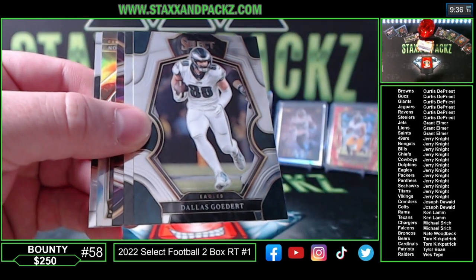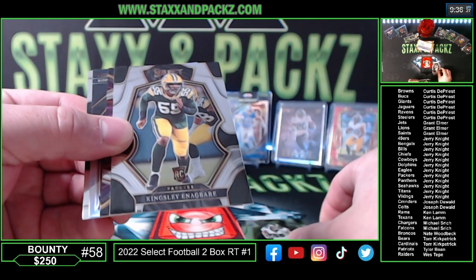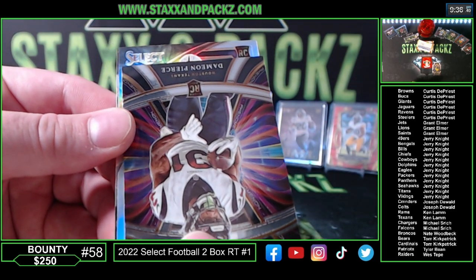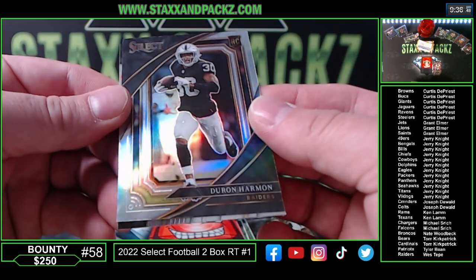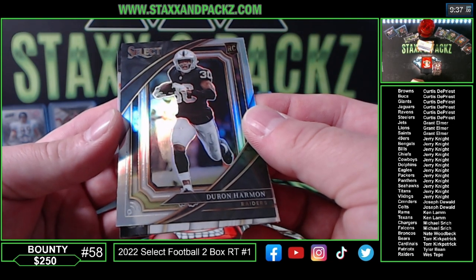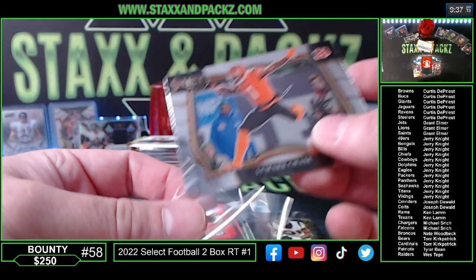Dallas Goedert for the Eagles. Kingsley Enagbare for the Packers. Damian Pierce rookie phenomenons for the Texans. And we do have another silver field level — looks like a rookie as well. Derron Harmon, Raiders — never heard of him. All the way at the bottom, Wes. Jamar Chase on the field level — that's a cool pick. Jamar Chase for the Bengals on the field level going to Mr. Jerry Knight.